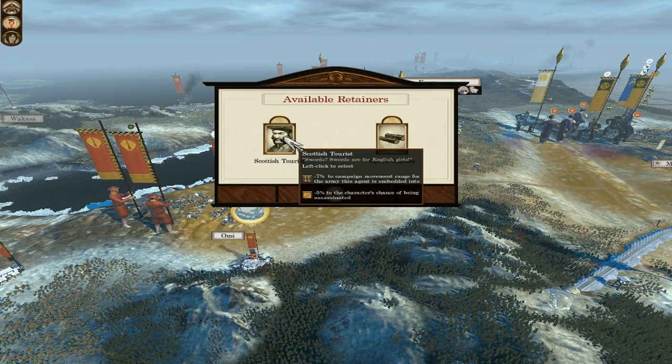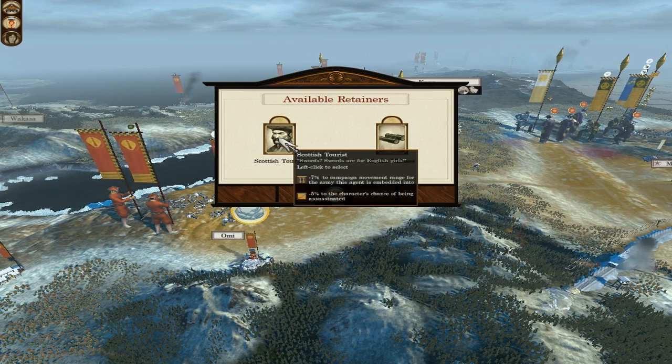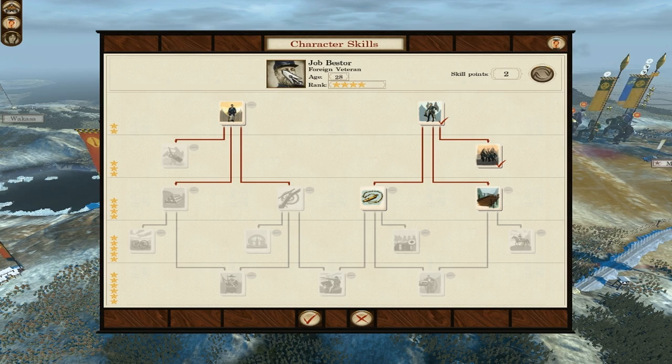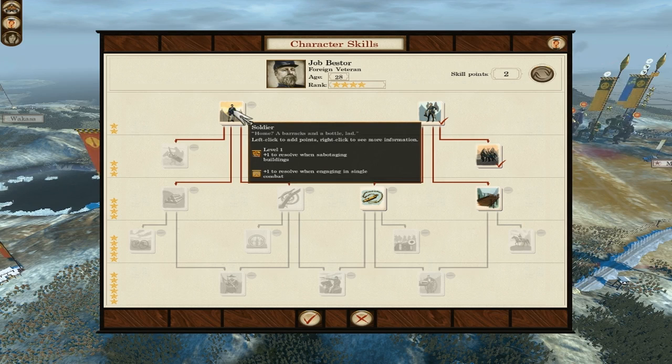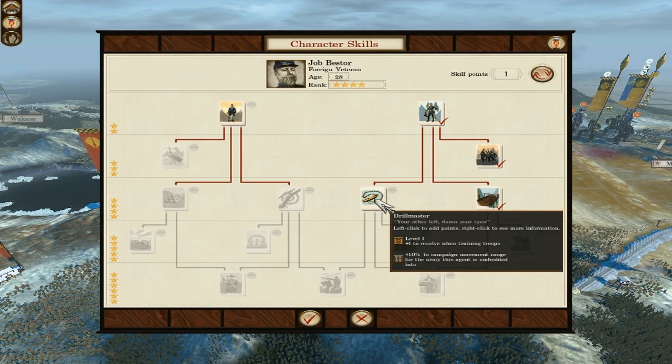Scottish Tor— I thought he said Scottish Terrorist then. Minus five to the character's chance of being assassinated. Minus seven campaign movement range for the army this agent is embedded with — minus seven percent to the range. I'll go for this one anyway. Campaign map line of sight — hang on. Let's see what we can get out of here though. This one is sabotaging buildings, engaging single combat — it's these that I want. Resolve in military administration, twenty-five percent ammunition — I like the sound of that one. Movement range, and resolve when training troops — we'll have that one for now.